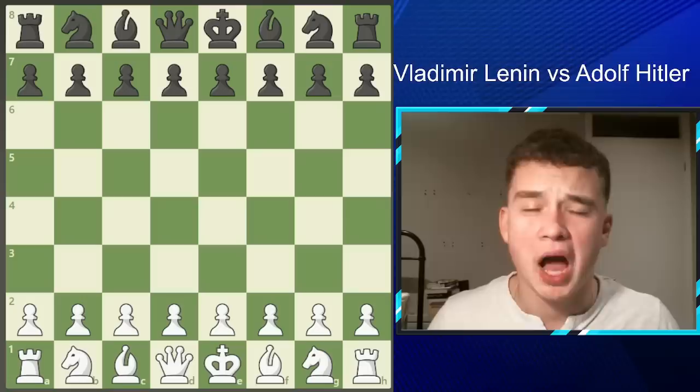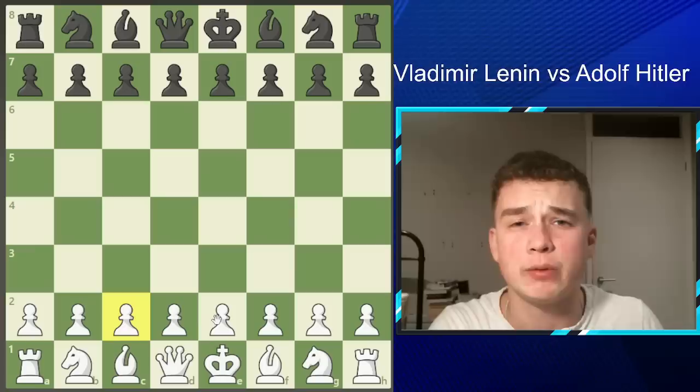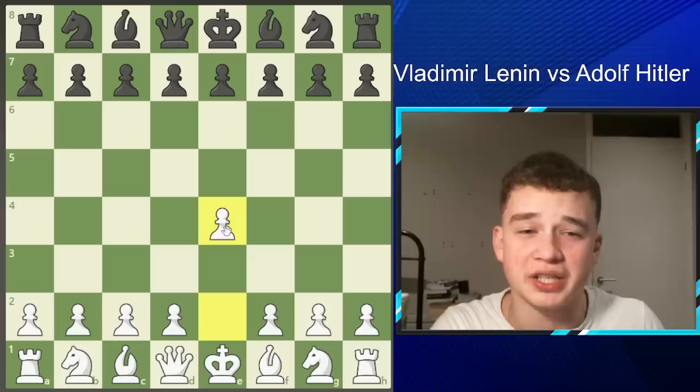Anyway, we're going to take it how it is and go over it. Today we're looking at it from the white pieces — Vladimir Lenin is commanding the white pieces. He was head of the Soviet Union for around two years and head of Soviet Russia for a couple more. With the black pieces, we have Adolf Hitler. Lenin opens with E4 — the best way to start the game, though that may divide some of you.